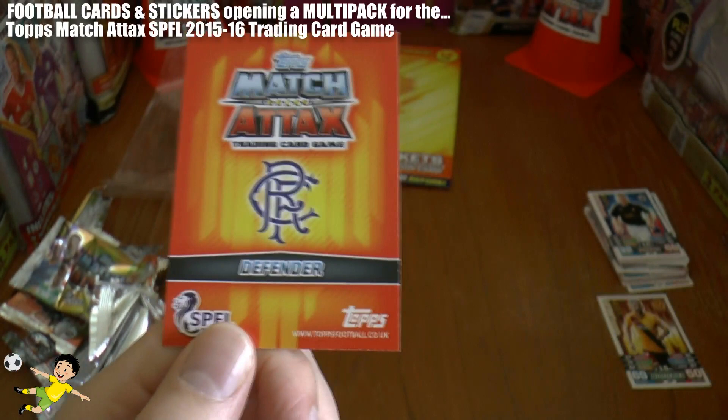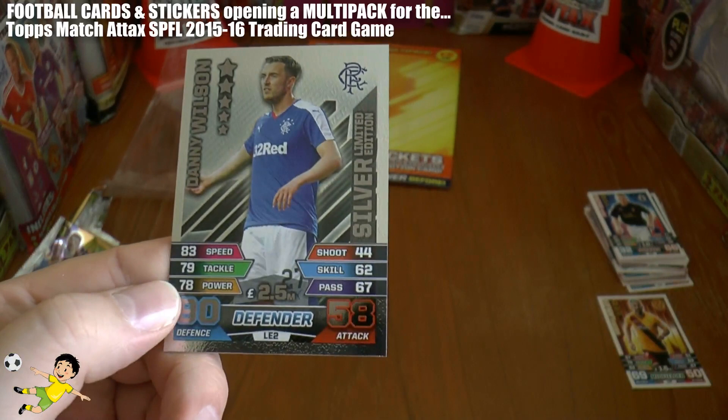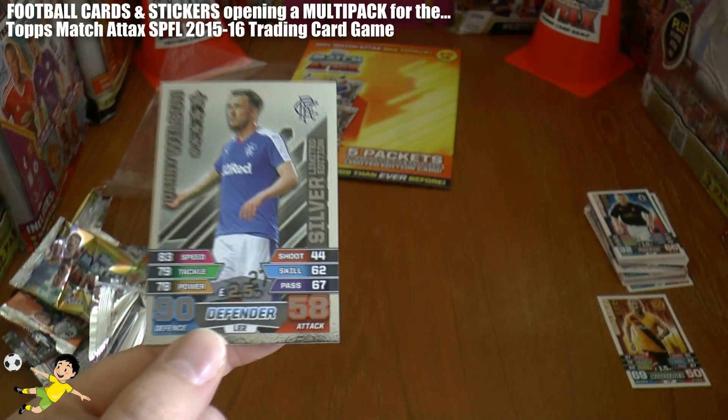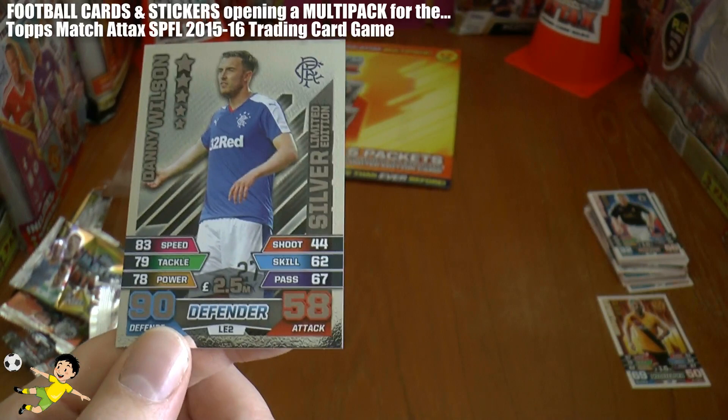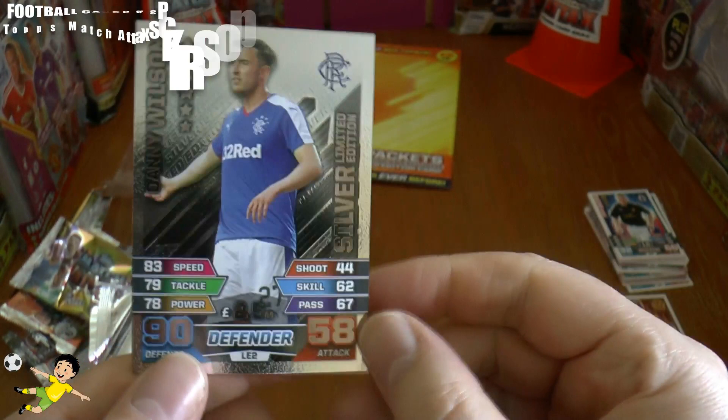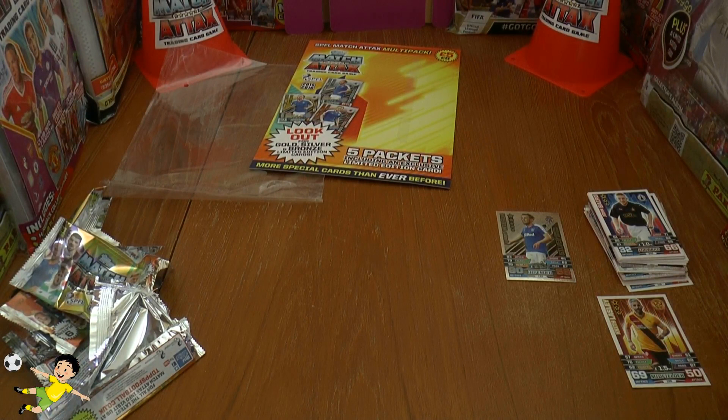Make your guesses guys — here we are. Danny Wilson, limited edition. It's a silver! Not too bad. If they'd just done one type of limited edition card per player it would be a lot easier and we wouldn't have to go through these silly insertion rates — it would save a lot of hassle. There he is, Danny Wilson of Glasgow Rangers — 90 defence and 58 attack on that silver limited edition card.